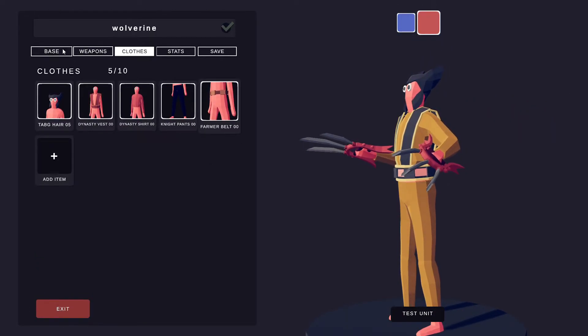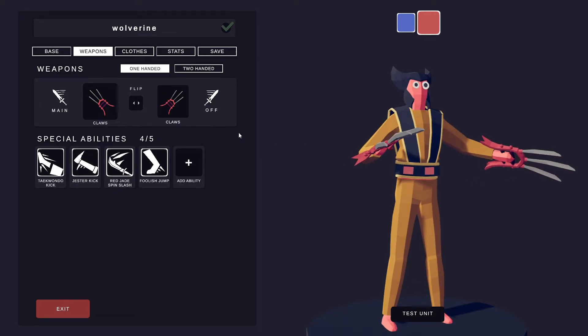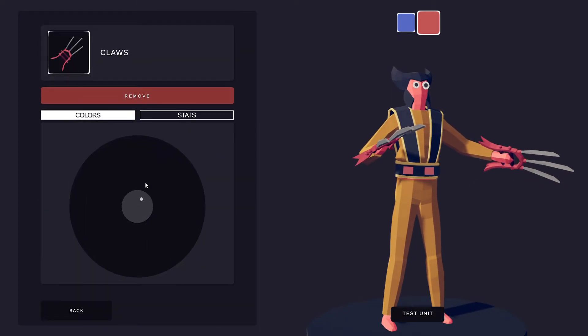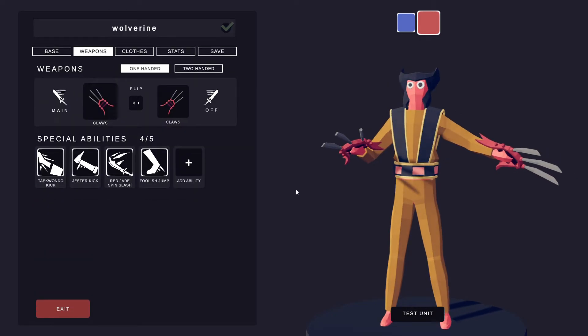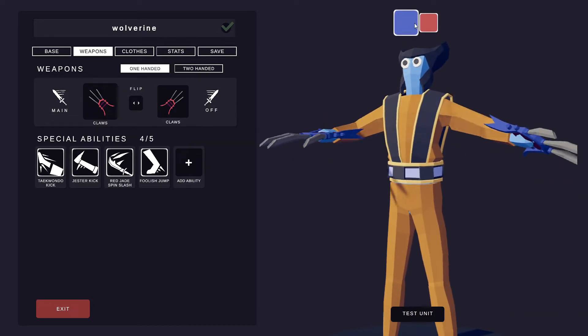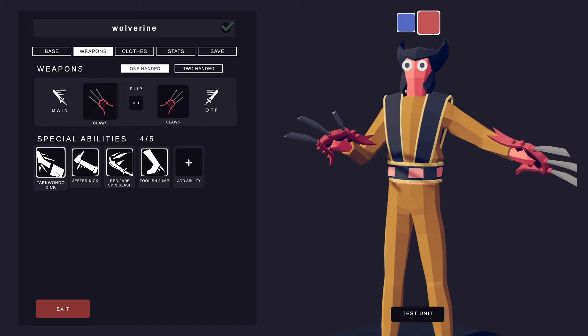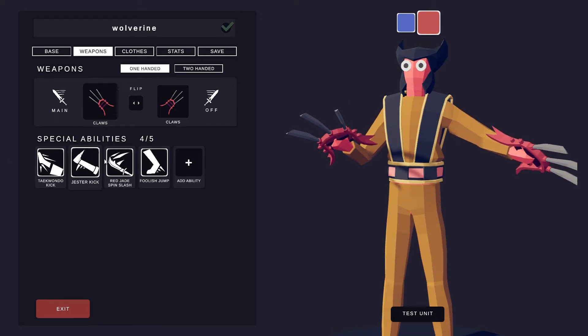For his weapons you're just going to want to get the claws in both hands — you cannot change the colors for the claws, hopefully they will add that eventually but right now it's just that color. Then you're going to want the taekwondo kick, the gesture kick, the red jade spin slash, and the foolish jump.